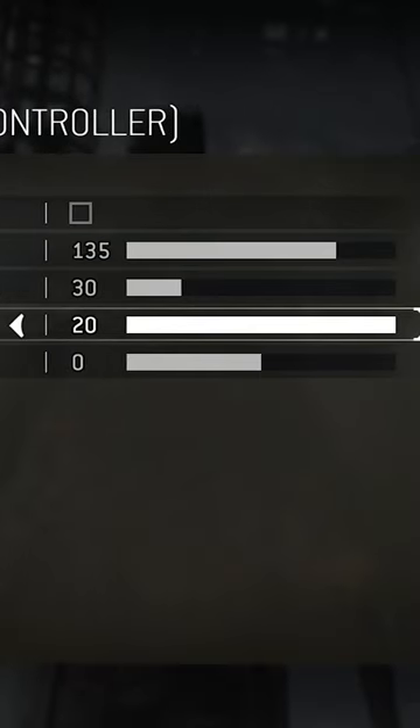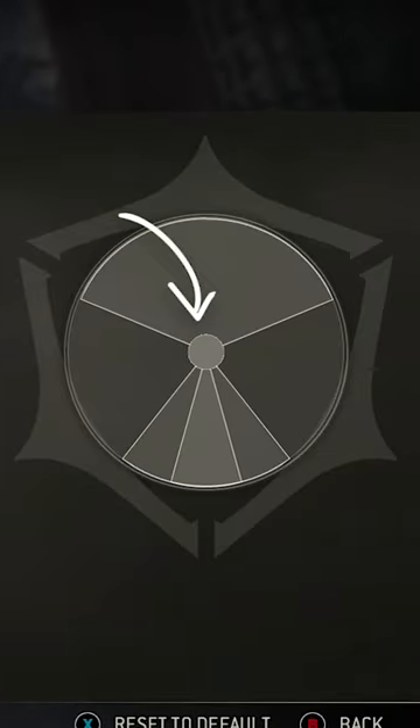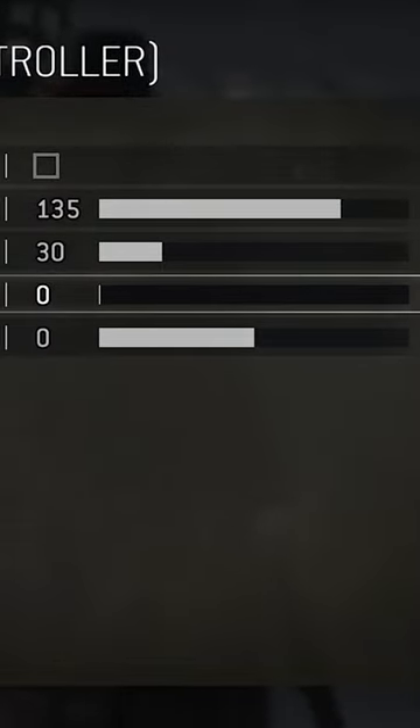This will be set to 20 by default. You can turn this all the way down to about 5. This will allow you to reduce the dead zone and allow you to switch your stance a lot quicker. You can also go all the way down to 0 where you really don't have one.